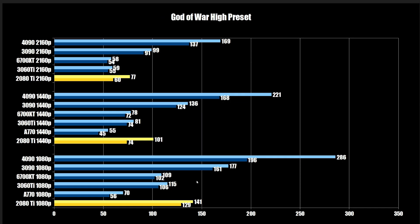God of War is one of the most demanding GPU games in the test suite — pretty much solely GPU dependent. The 2080 Ti comes in at 129 FPS on the 1% low compared to the 3060 Ti and 6700 XT at 106 and 102 — so substantially faster than those two. Then you have 161 and 196 for the higher-end cards. Moving to 1440p, you have 74 on the 1% low for the 2080 Ti, which actually tightens up with the 6700 XT and 3060 Ti — kind of interesting.